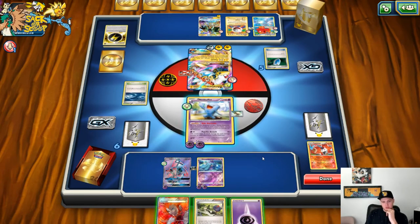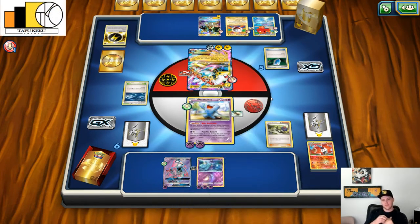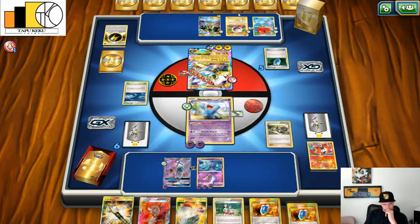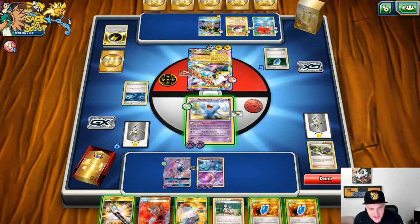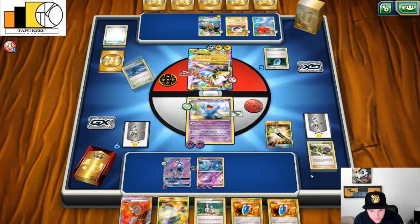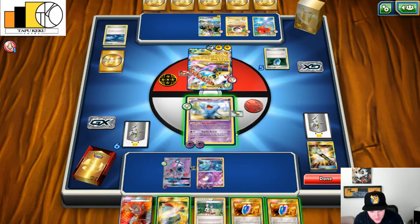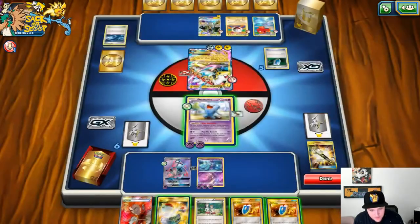Should we stall him? No, let's keep it going — attach the energy and land. I am still not seeing anything I need. Let's Field Blow these two. This is not good at all — Pokemon TCGL definitely hates me today.